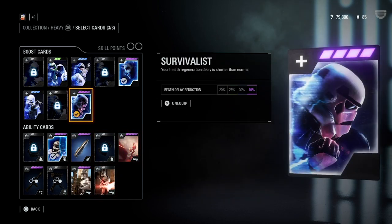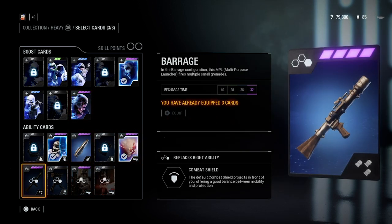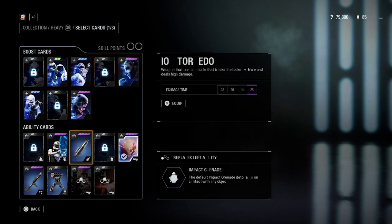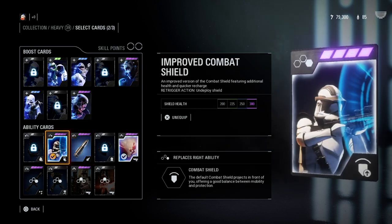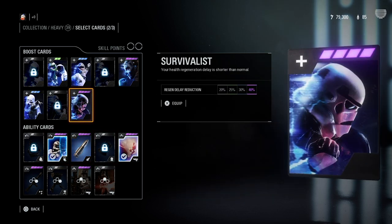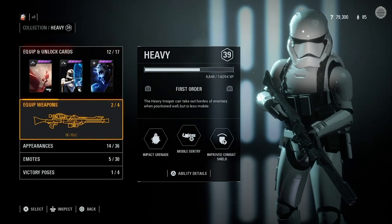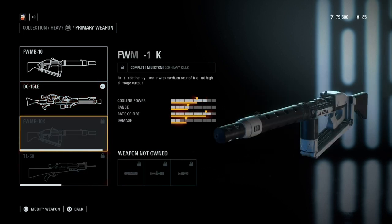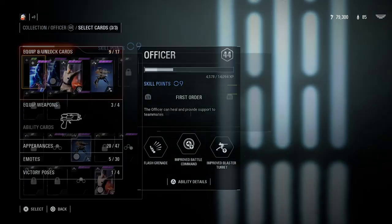Survivalist and Resourcefulness are really good for the heavy. You can equip one or two ability cards depending on how much you want to boost them. The Barrage ability is pretty good, and the Ion Torpedo is really good against tanks and vehicles. For the sentry, I think Mobile and Supercharge are the best options by quite a bit. I only have two weapons unlocked for the heavy class but I do like the second one.